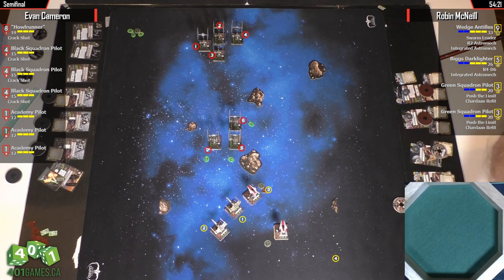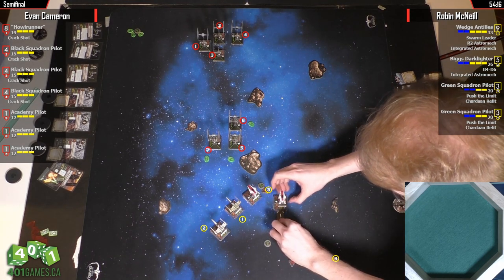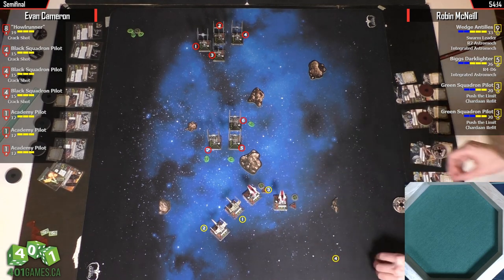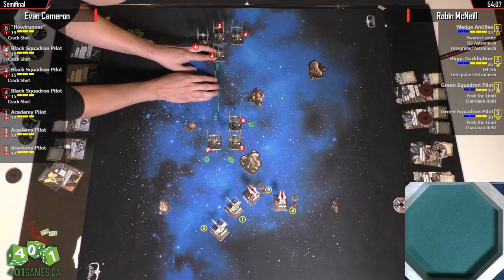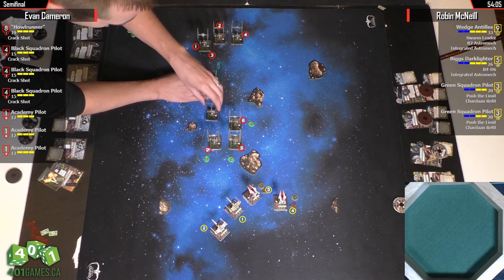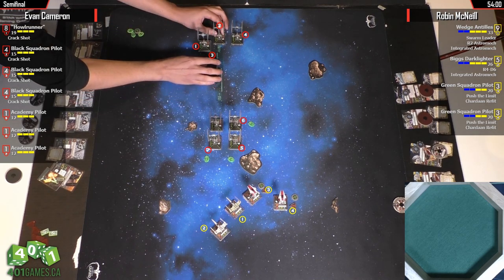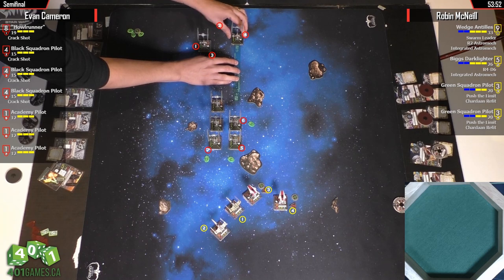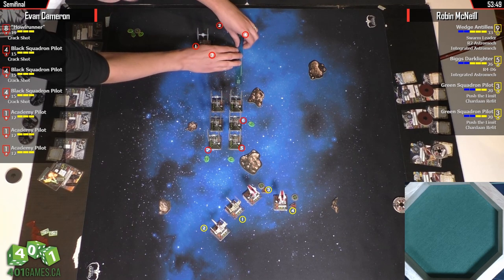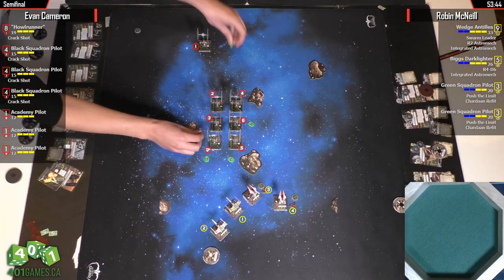That's a problem — you cannot boost after bumping. Not necessarily — just for this first turn. Oh, you can just boost forward. That's going to be... actually, that's not necessarily a bad thing. If you can split up the A-Wings and have them come at different angles, that's always good. This is just one of these things where it's not usually common strategy to go in face-to-face with a Crack Swarm.